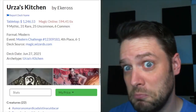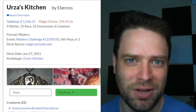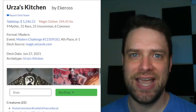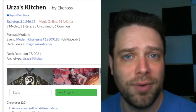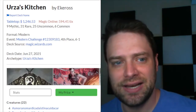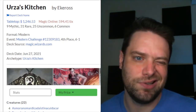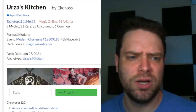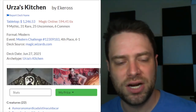Are you ready for a deck tech? Today we're going to do a deck tech a little bit outside the norm of commander content. This is for Modern — Urza's Kitchen is a new deck on the horizon that's taking advantage of some really broken cards out of Modern Horizons 2. This deck is clocking in at $1,246 and about $600 on Magic Online, but it went six and one in a recent Modern challenge.